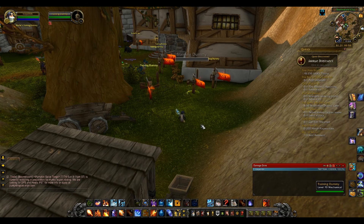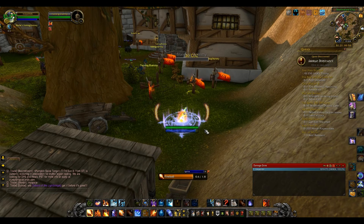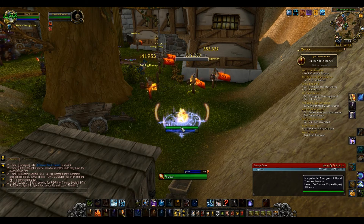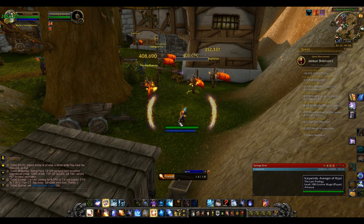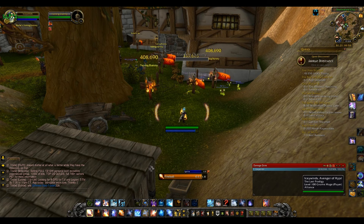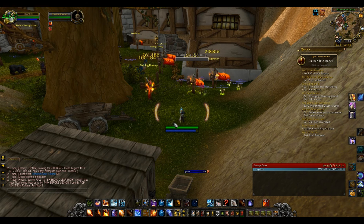Let's get right into the rotation to show you what it looks like in action. We're going to pop Rune of Power, pop Combustion, Pyroblast — and once we have no Fire Blast charges left we'll go ahead and use Flame On. It's really easy: just spam Fireball, and once you get your Heating Up procs you use Fire Blast and then use your Pyroblast procs. That's pretty much it for Fire.